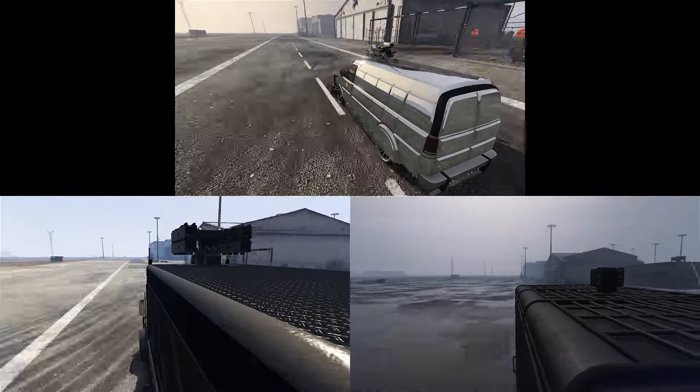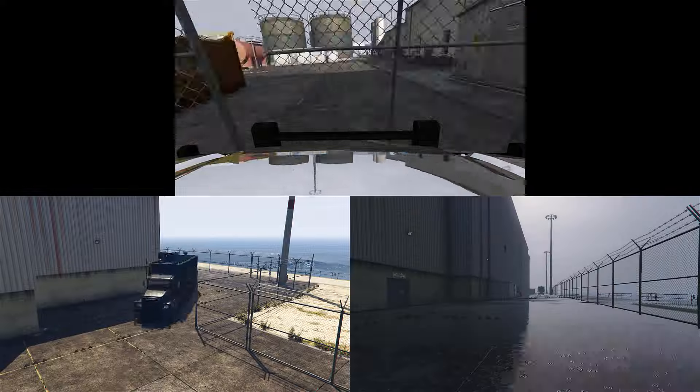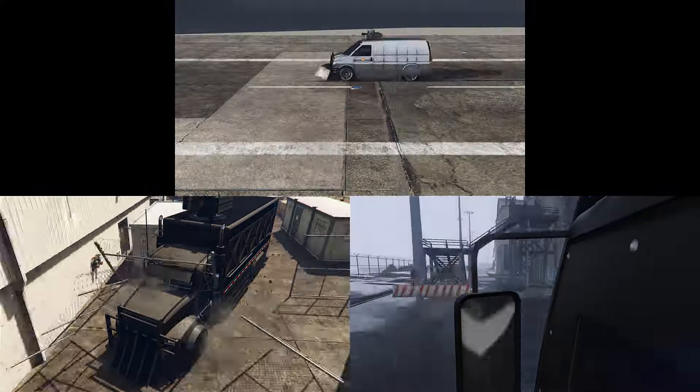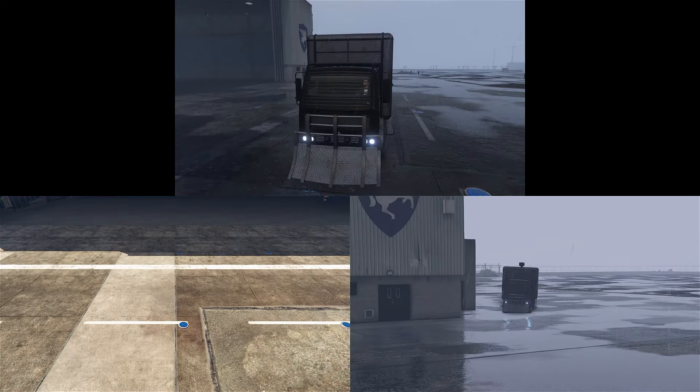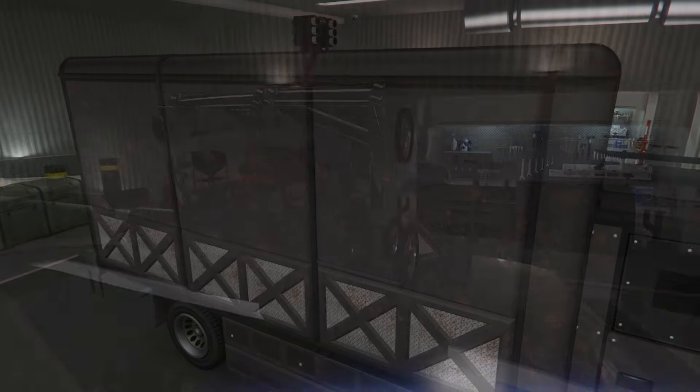So if we give the Mule the benefit of the doubt and say the weather gave it a disadvantage, we can see that the Speedo clearly has the edge in terms of performance and racing pedigree, with the Mule and the Pounder coming behind with a similar lap time. But before we jump to conclusions, let's take a look at their defensive capabilities.